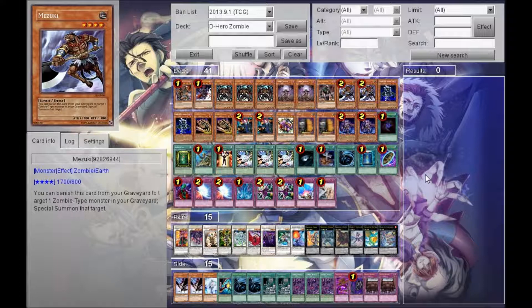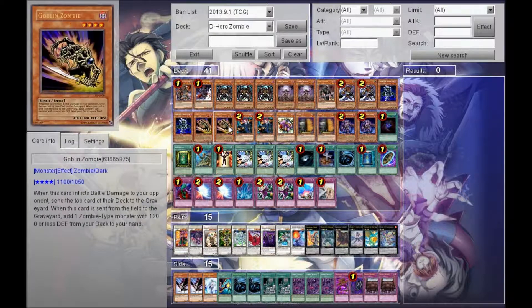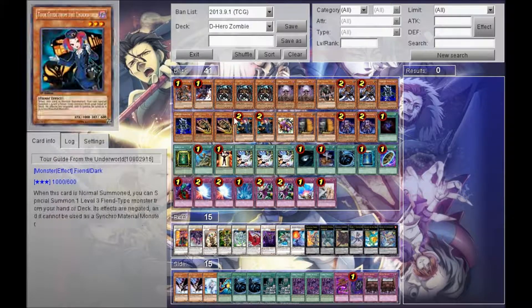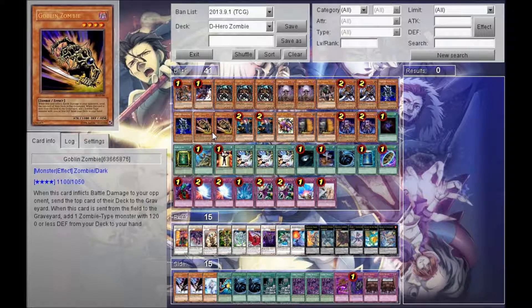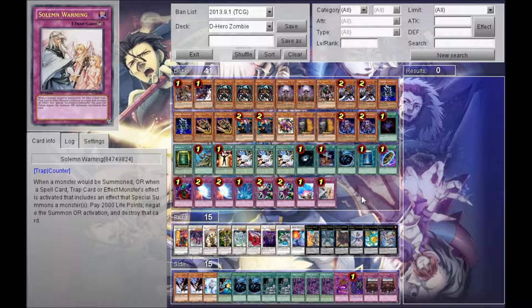It's really weird because I keep changing a few things — mainly the Maxx Cs. Sometimes I'll put in Veiler, sometimes Maxx C. I'm not sure which one works better; it depends on the matchup. I'm considering going two Maxx C, one Veiler, or two Veiler, one Maxx C — I'm really thinking about going up to 42 cards. I'm also considering changing the number of Goblin Zombies up to three. The plays with the deck are really solid and I really like how it flows. The trap lineup is just pretty much staple traps, nothing weird.